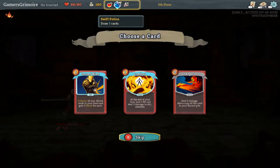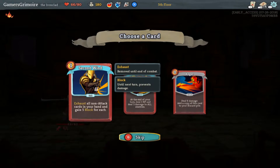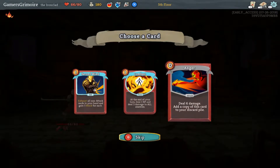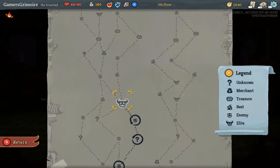To access those, you have to push square. Ooh! I just have to do that — that scared me. Second Wind — exhaust. This is a skill, this is a power: at the end of your turn, lose one HP and deal five damage to all enemies. Not worth. Anger — add a copy of this card to your discard pile, it's free. I'm honestly just going to add Anger to the deck. I agree. Oh, this is an elite!